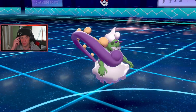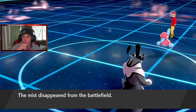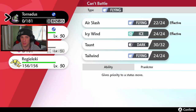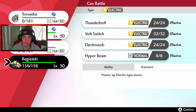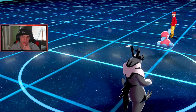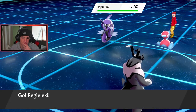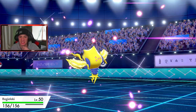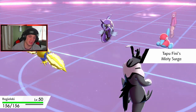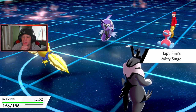Muddy Water or Scald and then Moonblast would have taken out Urshifu in one shot — problem. No Taunt for him anymore. The Electric Terrain is gone now, so this thing might recover. The only thing I'm worried about is that Tapu Fini. I've got a Choice Band locked into something, might be Electroweb to slow these boys down. But they are Trick Rooming. There's Reguleki — yeah boy, get it! Misty Surge is back on the field. He originally led Tapu Fini and then swapped, so Misty Surge wasn't actually up.